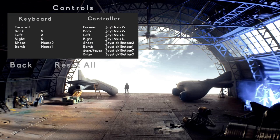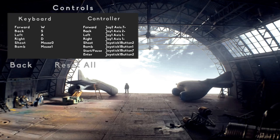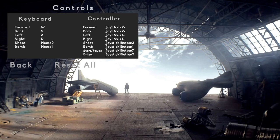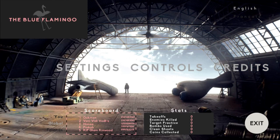Loses focus. WASD, mouse one, mouse two. The controller seems like it's set up, but... it is detecting the joystick, it just doesn't seem to be using it at all. Button two — yeah, that seems right. Button start — all right, cool. There we go. Settings are all good.